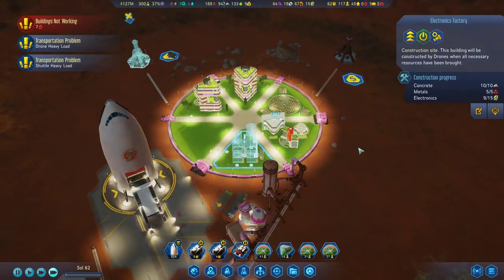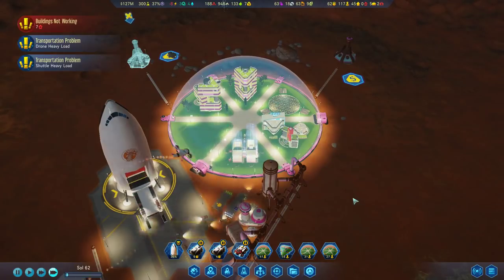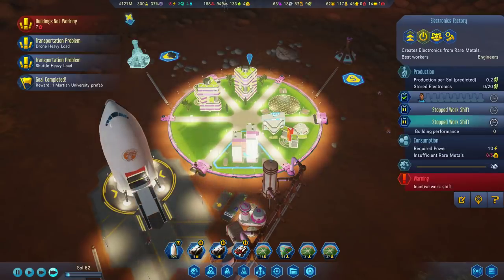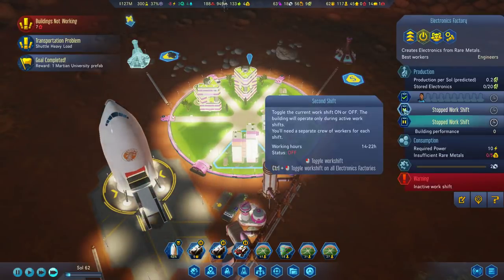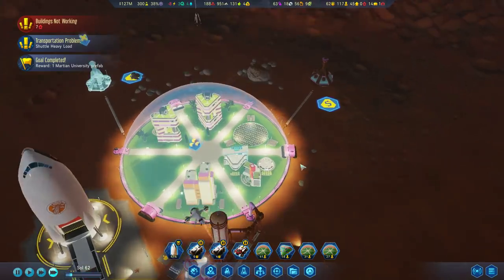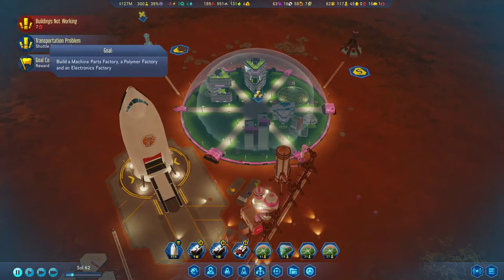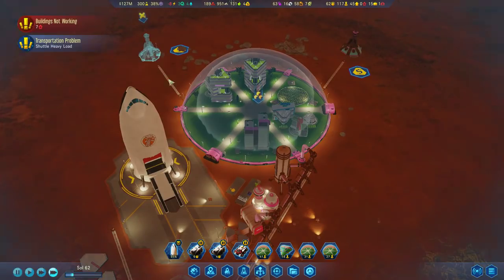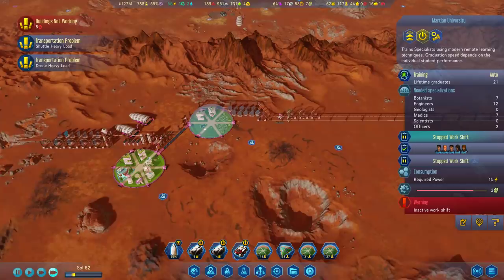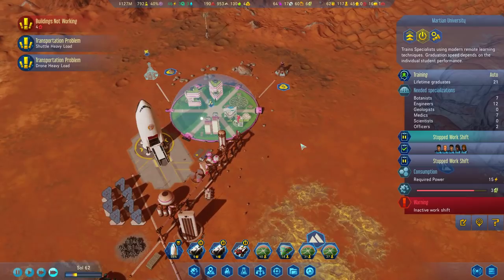Polymers are still coming in at a pretty good clip - at some point we'll have to build more polymer factories, but right now it's groovy. We don't have enough people to run more than one shift, so we'll just leave the one on. You'll need the rare metals, and you are first priority so you should get it first. We've got everything - so we've got a Martian University prefab! That's nice. Maybe I shouldn't have built the first Martian University to be honest - it's had a lot of maintenance. That being said, we are making a lot of specialists, and that's good.